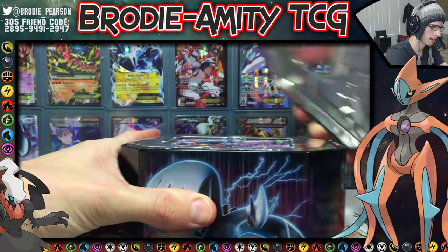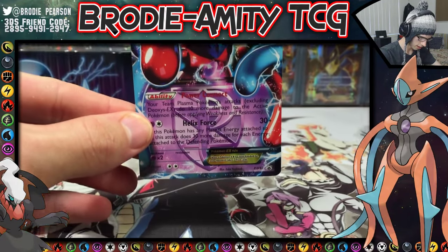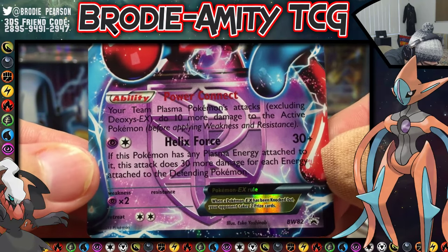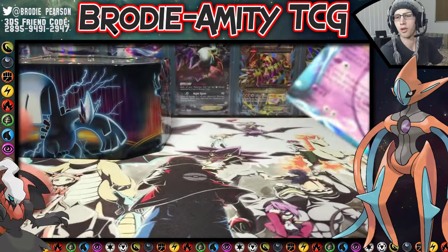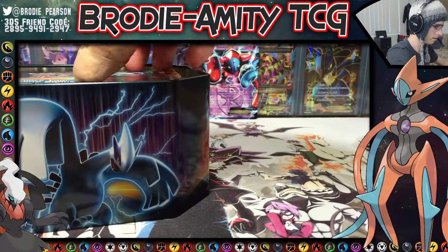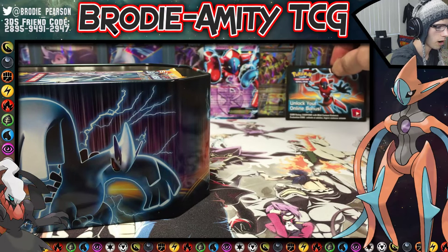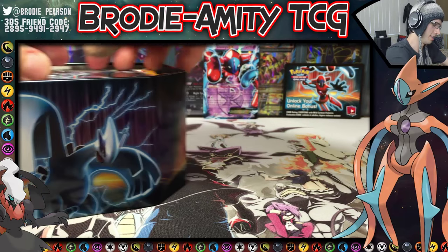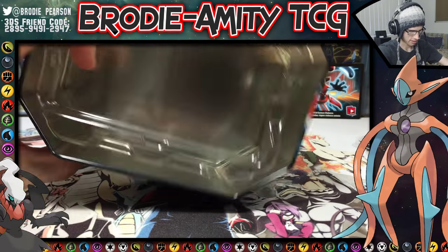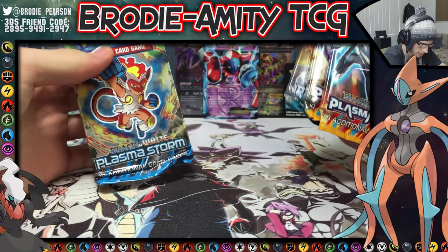Let's go — let's gently get this and knock the camera down. We have the Deoxys promo card. It has Helix Force — let me get a bit of a close-up since it's a little bit hard to read. Then we have the code card — see how detailed these code cards are, that is so cool. Why would you go with just a plain green code card? It's cheaper, I guess. The tin's empty, and we have four packs: two Plasma Blast, one Plasma Freeze, and a Plasma Storm.